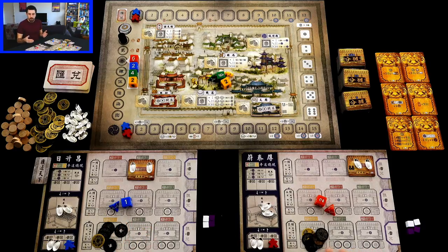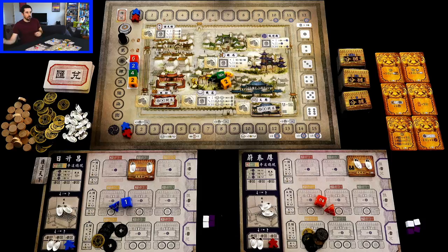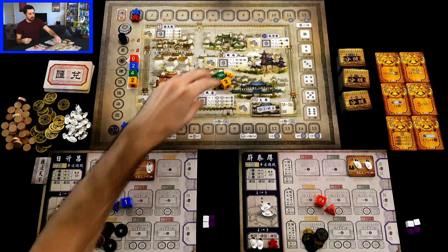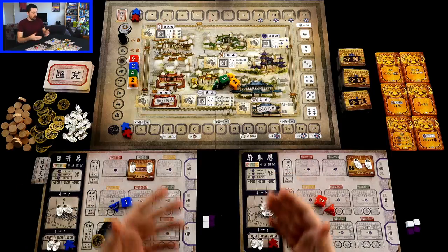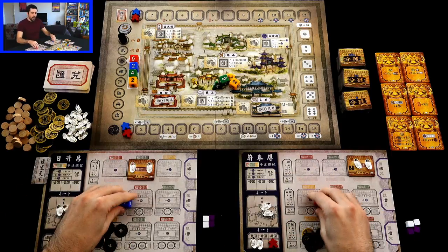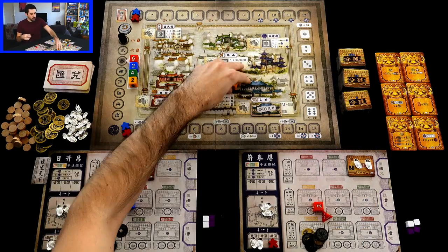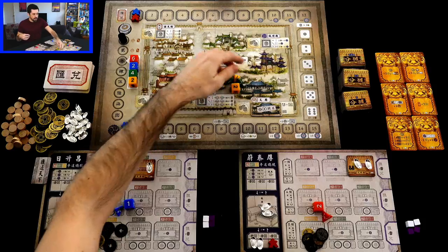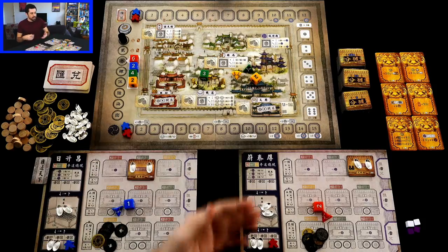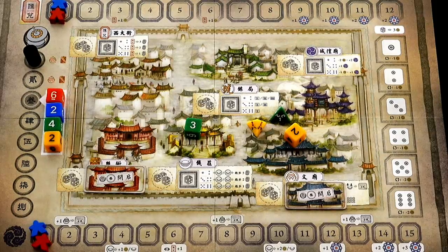I'm playing a two-player game, so I'm splitting my brain into my left brain and my right brain. This plays almost exactly the same as a regular game, with the exception that there are going to be some public dice. We're going to start with the preparation phase, and what these public dice are is dice that are going to kind of gum up the works of the city in front of us.